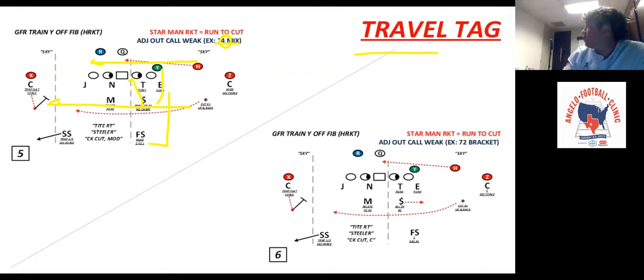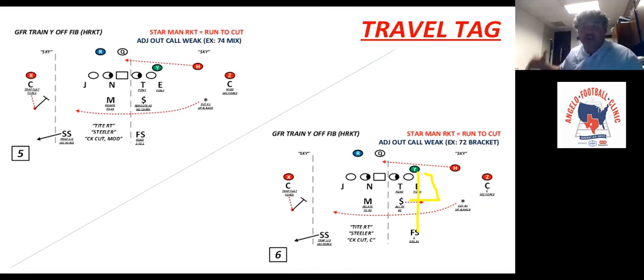We'll go 74 travel. Say against a team like Florida where we want to bracket them — we'll go 72 travel. The star still runs the cut like normal. On the backside, the two call means we're going to double two weak — the money gets outside leverage, safety inside leverage in the fit, in-and-out as well. So we've got a high-low, in-and-out, and I'm truly going to be able to play quarters on it. Travel tells the star he's always running the cut, but we're playing the integrity of the call on the backside: hard call seven plays cut, hard call 74 plays cover four, 72 plays outside leverage bracket.